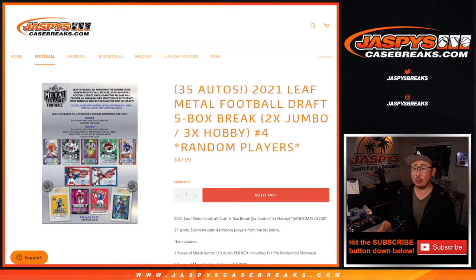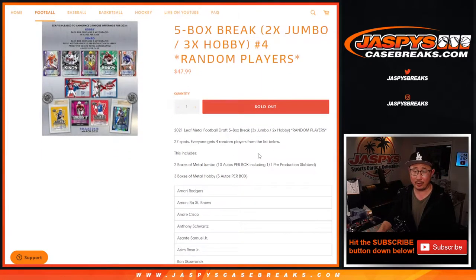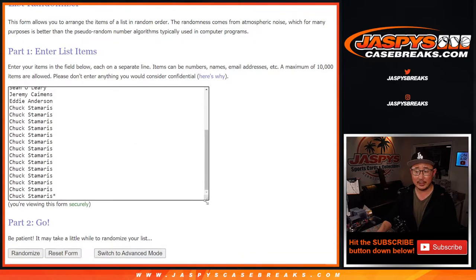Hi everyone, Joe for JaspiesCaseBreaks.com coming at you with 2021 Leaf Metal Draft Football. This is a five box mixer — Leaf Metal Draft mixer — featuring two jumbo boxes and three hobby boxes. It's a pretty quick random player break. We sell 25 spots and then you get four players, so one spot gets you four — let's quadruple you up.